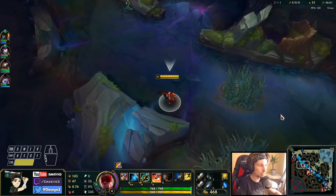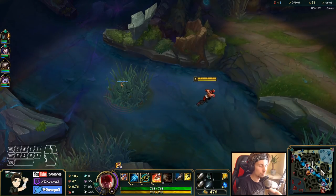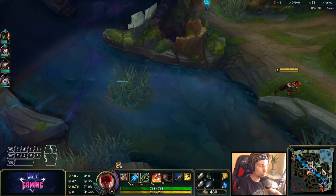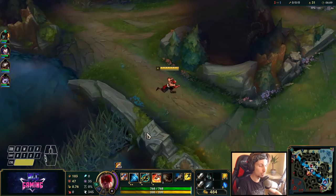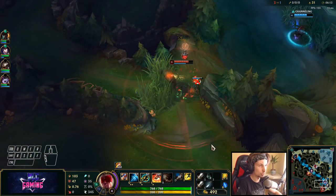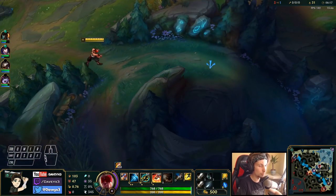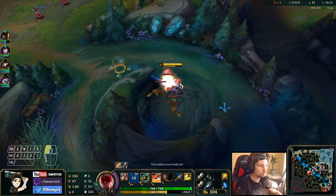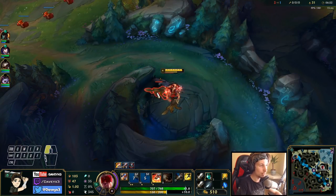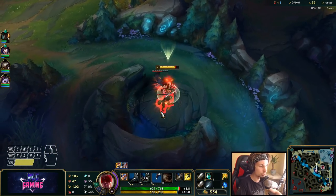Both lanes are currently not gankable and the camp will be spawning very soon. I'll quickly rotate to the wolves and then come back to this camp later. Hecarim is currently bot lane — he's playing around the lanes that are already winning hard. I'll only take the wolves and then rush to the bottom river to take that vision camp.